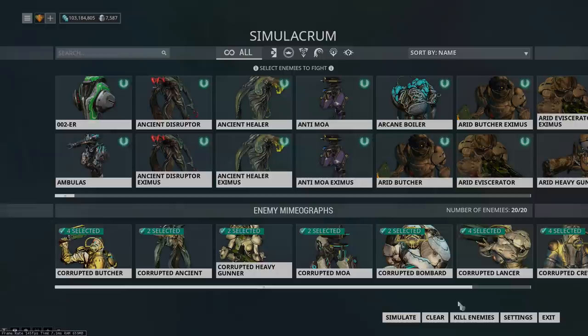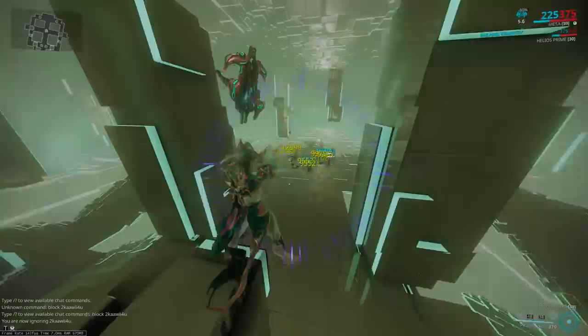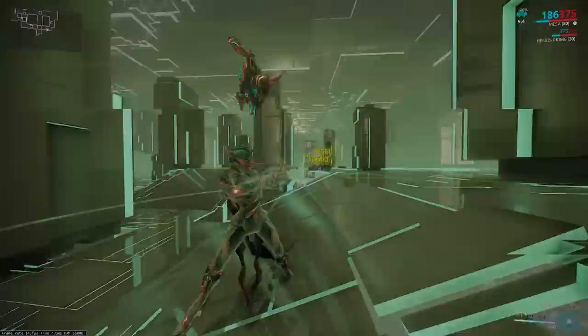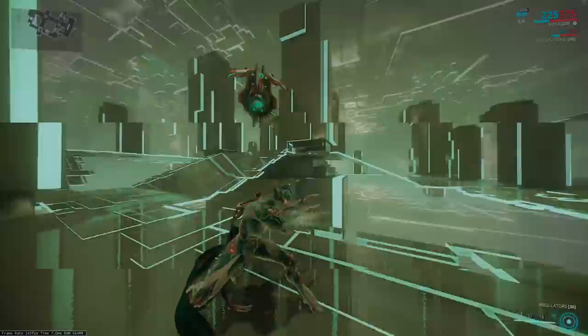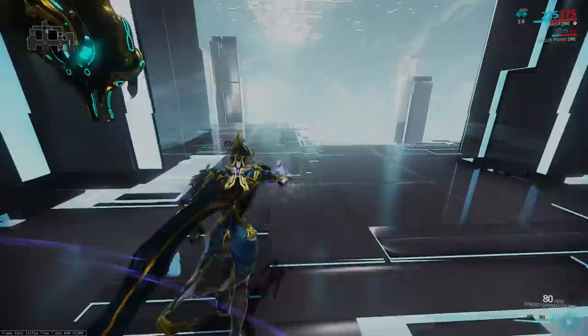That's pretty much everything we need to go over — now let's do some hard, super murder on these enemies. I know they're level 150 but it won't really seem like it because Mesa's damage is very high. Like, really really very high. If you can see the enemy they're going to have a rough go. This ability has a 50 meter range and it's some intense damage.